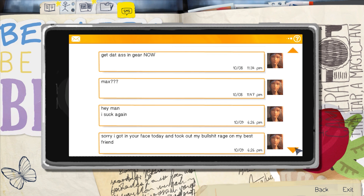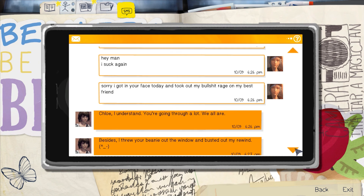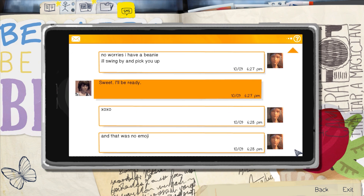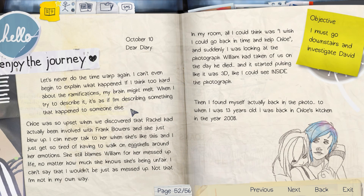Mom text: 'Hey honey, I just got a weird text warning that my nosy daughter better stop watching others and look out for herself — is this some kind of school prank? It's from a blocked number.' 'I'm so sorry, some jackass in my class thought it'd be funny to send it.' Text from Courtney: 'Let me know if you want to come by my room and I'll give you a fashion makeover.' 'Thanks Courtney, I'm swamped with homework but I'll check in later.' And a text from Chloe on the ninth: 'Hey man, I suck again, sorry I got in your face today and took out my bullshit rage on my best friend.' We need to stock up on coffee and candy for an all-nighter. We have to get into the ritual.